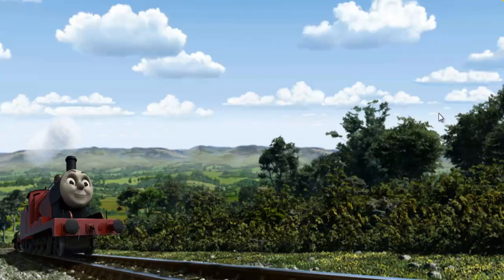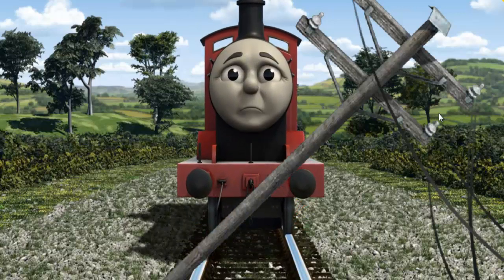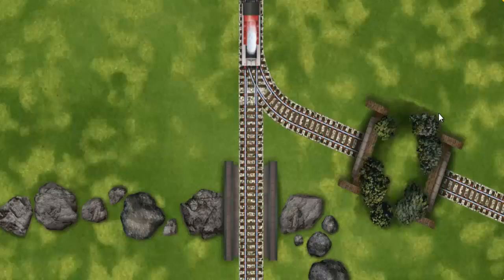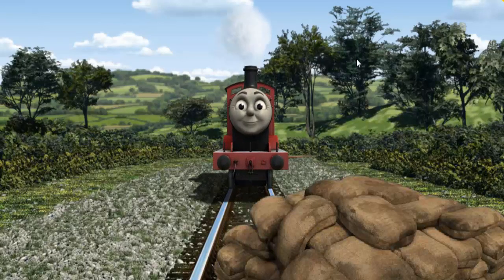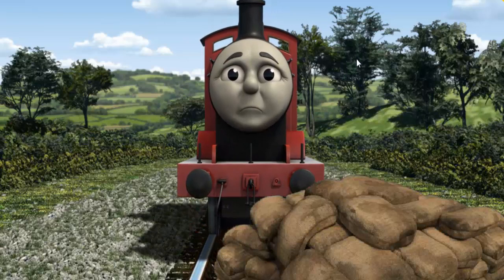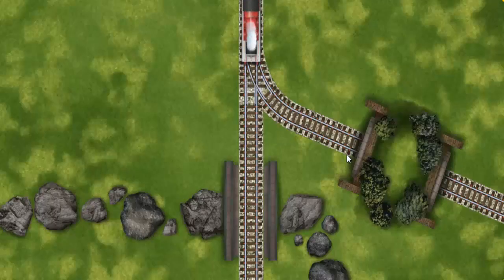James pumped his pistons and puffed out of the docks. Suddenly the tracks were blocked. James had to stop. He needed to go a different way. Show James the track that goes through the hill. James was on the wrong track and would have to go another way. Show James the track that goes through the hill. All clear!